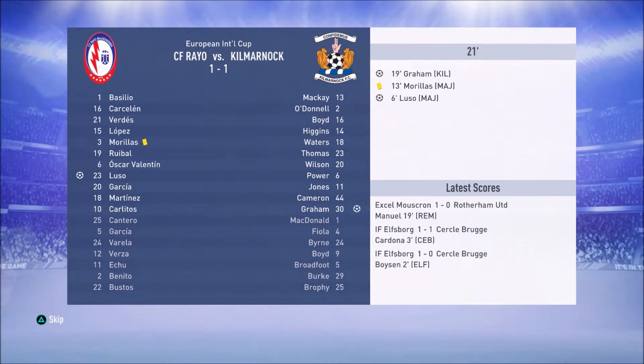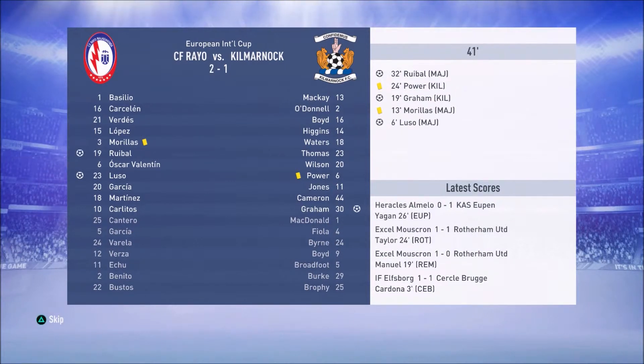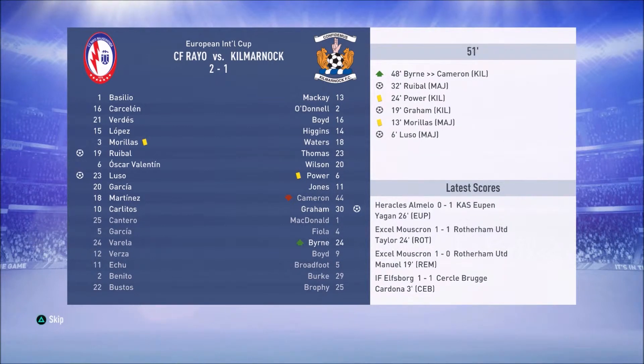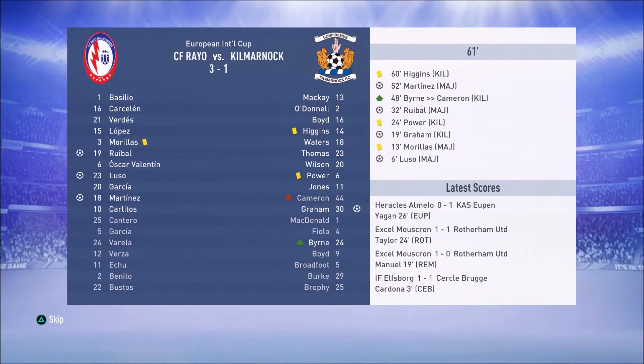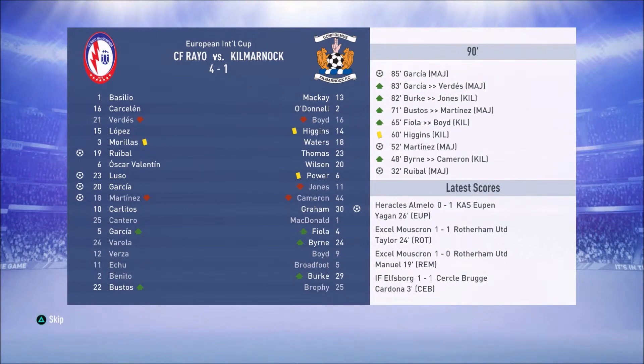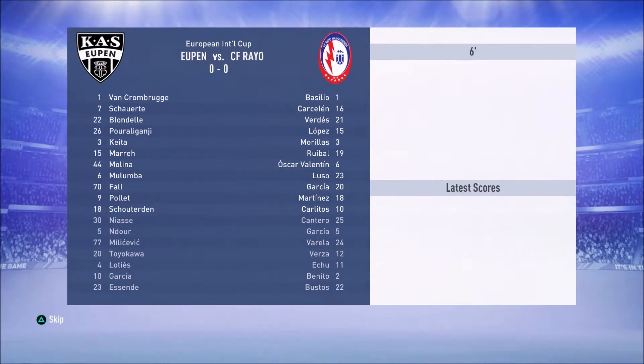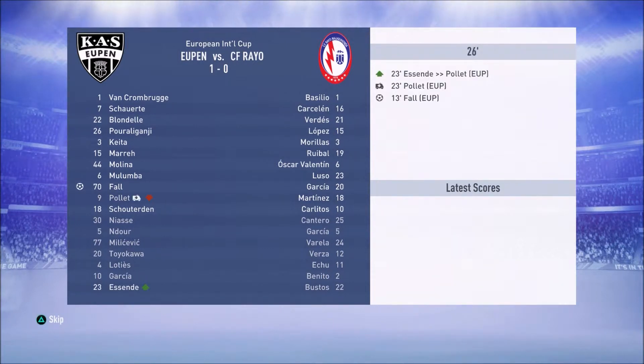We go straight into our next game, our final game of the group stages against Kilmarnock. We had to get a win out of this game to go through. As you see here, it goes 1-0, 2-1 pretty much instantly in 32 minutes. We had three goals in this game, and it was looking very dangerous that we wasn't going to get the win. But Ruben comes through, then Martinez gets us a third goal. And Garcia adds to his talent for this cup and gets us a fourth goal. And Martinez does in fact get sold, and that is enough money for us to bring in a new player in his place.